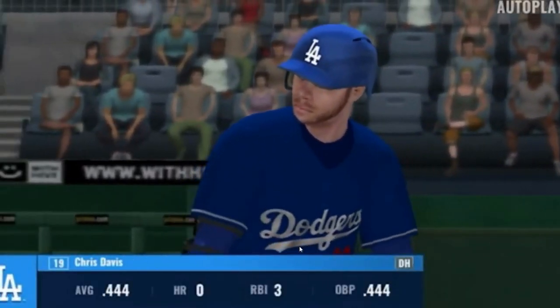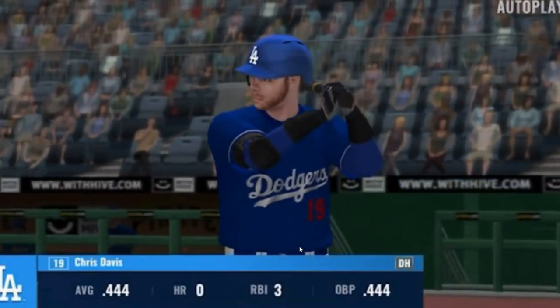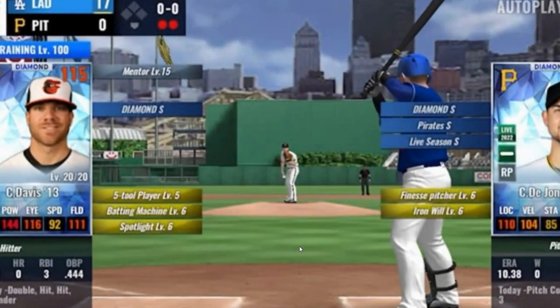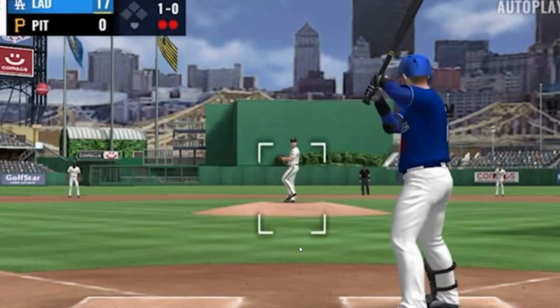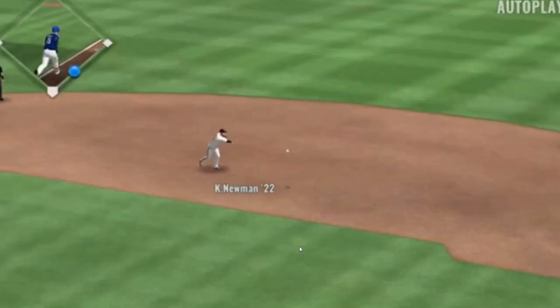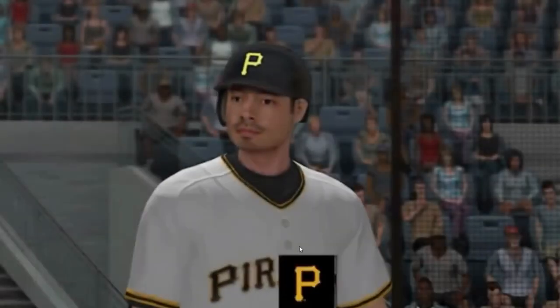And the Dodgers take a 17-0 lead. Chris Davis will come up to bat. First pitch fastball off the plate — ball one. There's a ground ball hit towards second, heading into the seventh inning stretch.